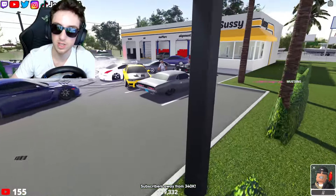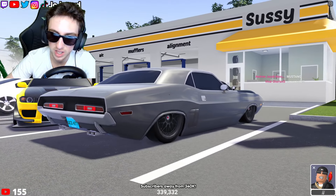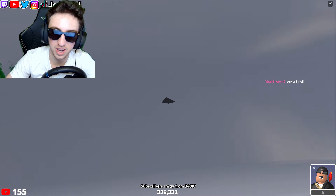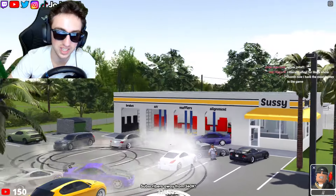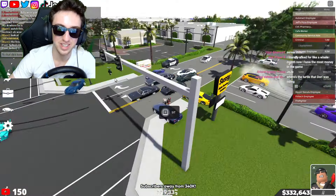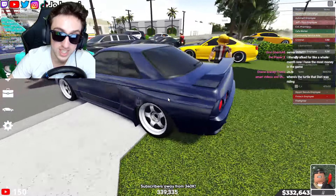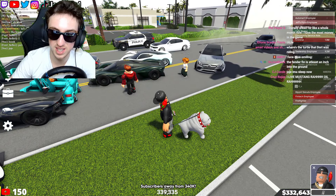That gray Charger looks so good. Oh, he's clipping a little bit — the whole build is ruined! Just kidding. Whoa, those rims look sick — classic rims are so underrated, bro, seriously.